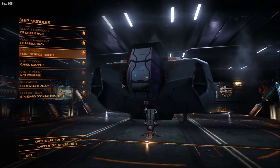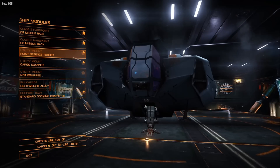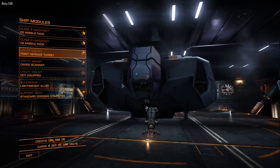Cargo hatch disruptor, which is another good feature. Basically if you target a specific ship's cargo hatch and fire upon it, it will open and the cargo will start unloading, which is really really good.